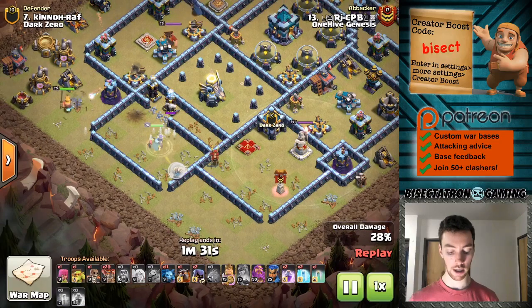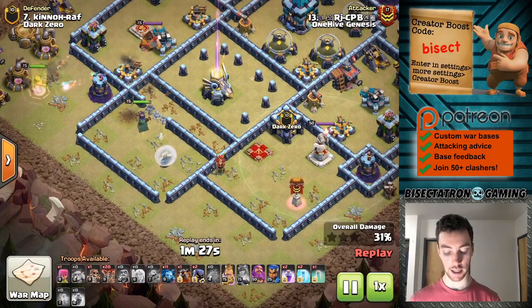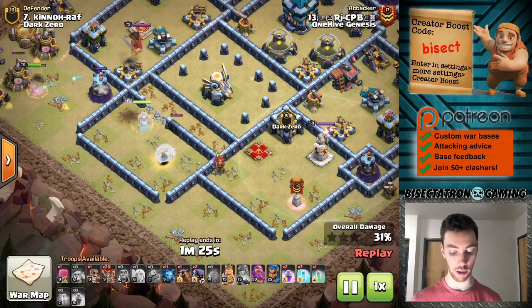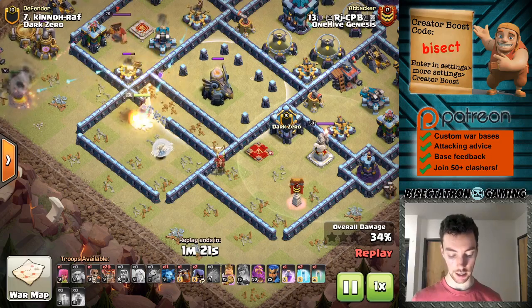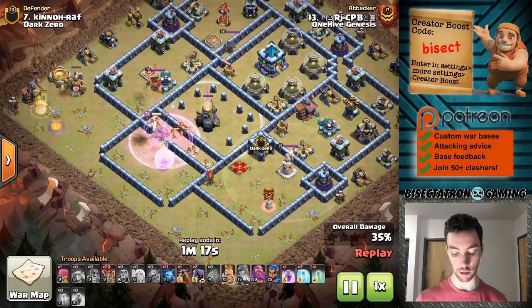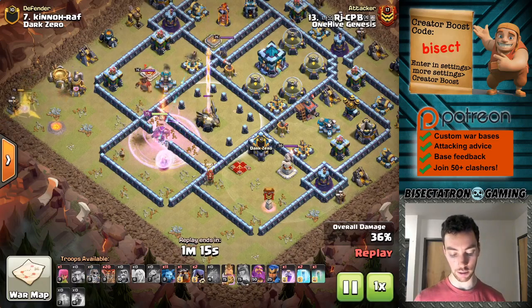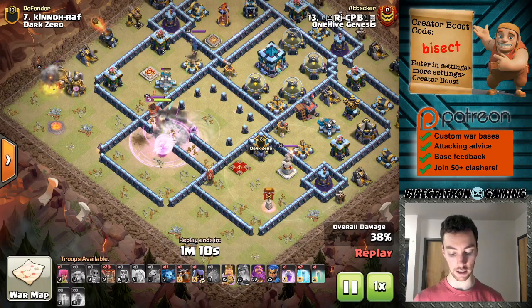I believe this was a cleanup attack. Uses those Super Wall Breakers knowing some Teslas are going to pop up, and he can target that wall with the Super Wall Breakers — letting the Queen go in there to access the Eagle. One more Wall Breaker even lets her all the way into the Eagle compartment itself. The Eagle did fire, but it locked onto the King, so no big deal. And then another Head Hunter for the King.